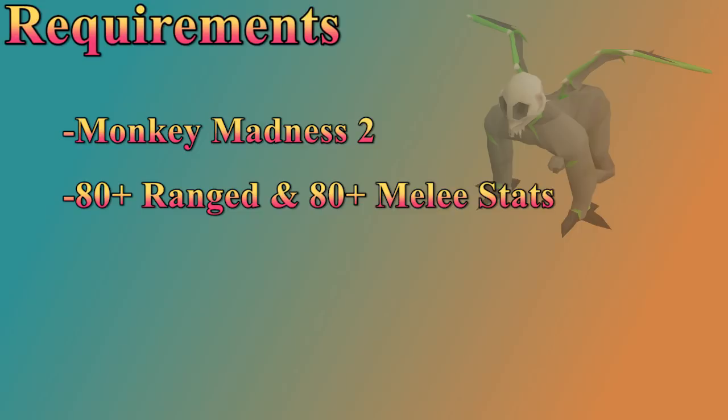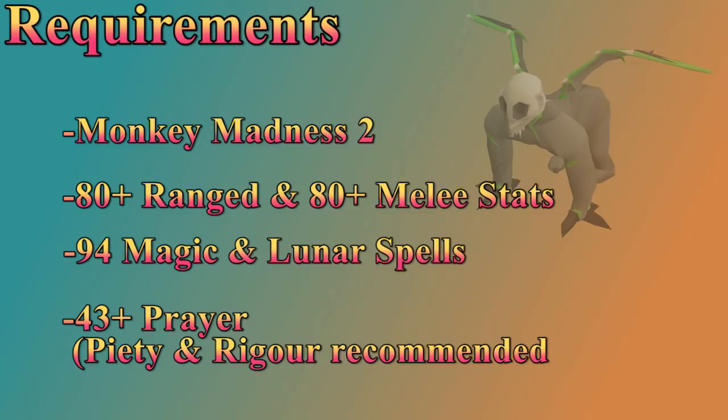It wouldn't hurt to have 94 magic and the Lunar Spellbook to use Vengeance, but it's definitely not needed. You will need protection prayers to fight gorillas, so 43 prayer is a must. Offensive prayers are very important for fast kills, so having 70 prayer and Piety unlocked is recommended. 74 prayer with Rigour is nice for range, but Eagle Eye can still be very helpful. It's also worth mentioning that a blowpipe and an Arclight are super helpful and strongly suggested for basic gorilla gear.